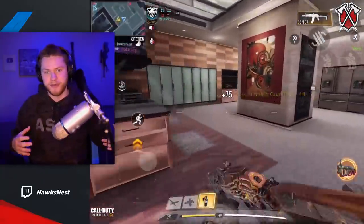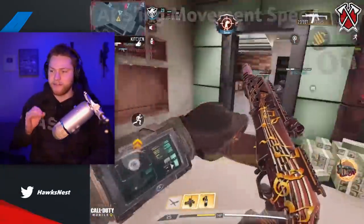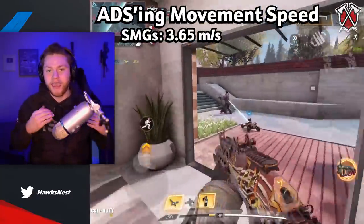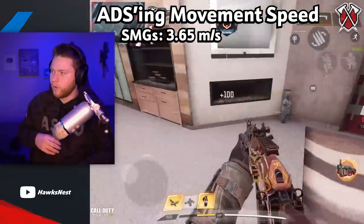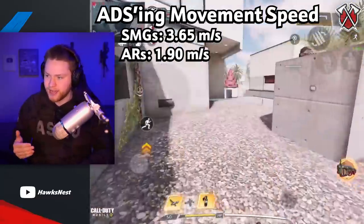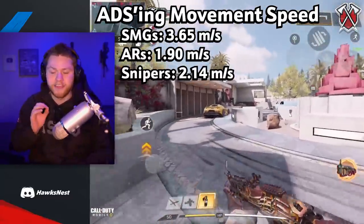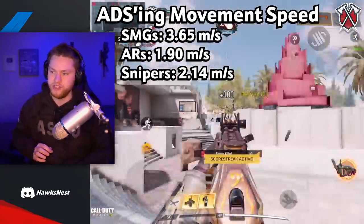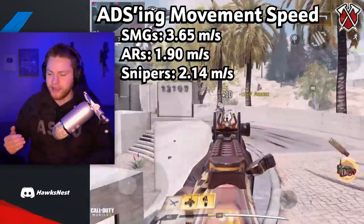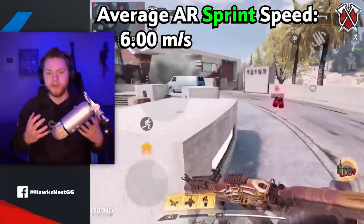In terms of specific numbers: every single SMG has a strafe speed of 3.65 meters per second. ARs vary but average about 1.9 meters per second. Snipers have a speed of 2.14 meters per second. The UL 736 is an odd one out among LMGs at 1.92 m/s, while the rest of the LMGs have a strafe speed of 1.66 meters per second.